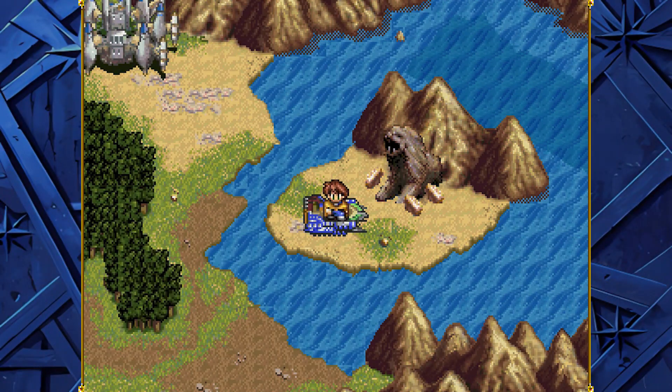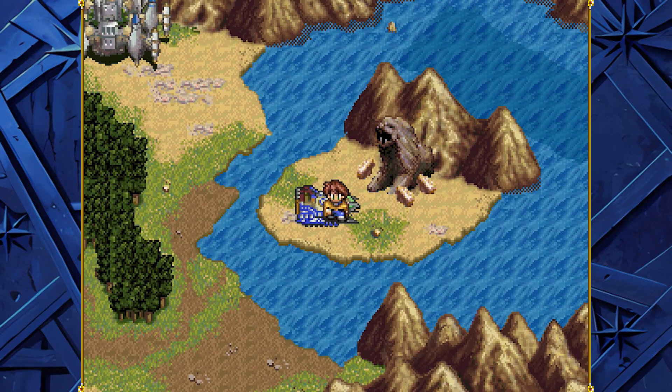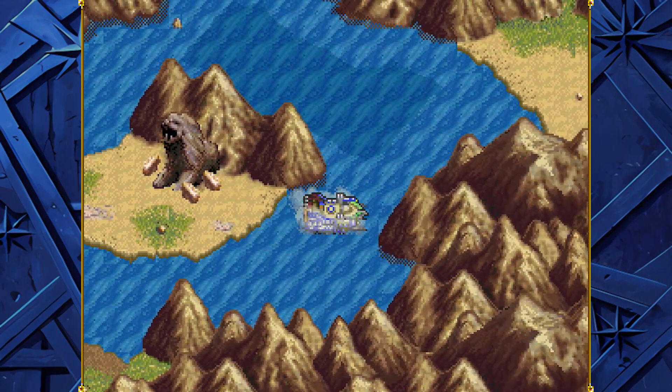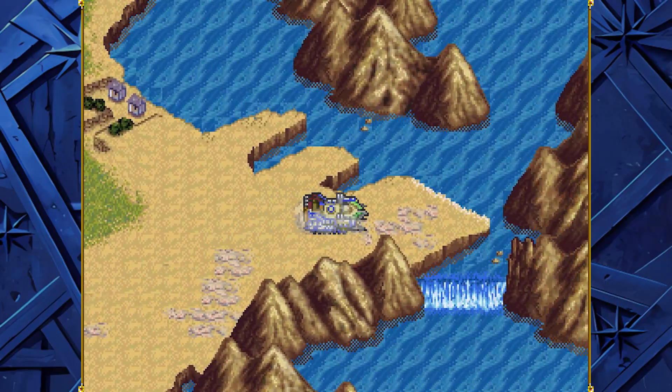Hey everybody, welcome back to Lunar 2 Eternal Blue Complete, where last time we went through the final optional dungeon, Lionhead. And now we're actually going to do some of the required dungeons. There are required dungeons in the epilogue, we just haven't got to any of them yet. It's been a long time coming, but let's head back to the beginning of the game, shall we? The beginning of the game being the Dragon Ruins.